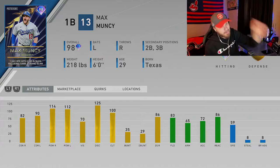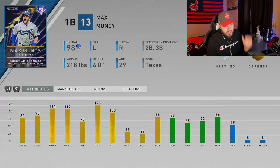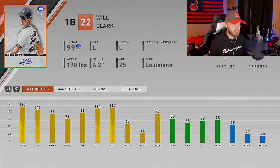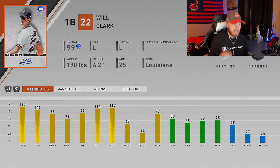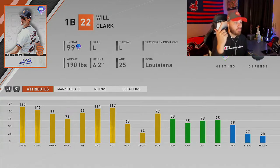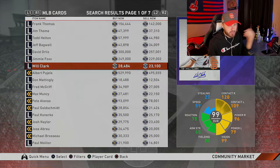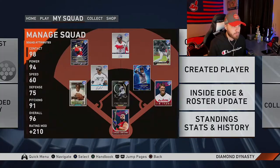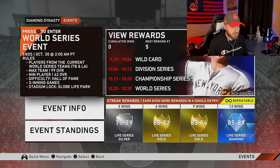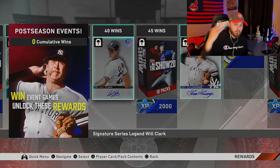Max Muncie is an awesome swing and an awesome player — but I really hope the Dodgers don't win the World Series. He's number three on our list. Number four is Will Clark. I know some of you might be thinking 'Will Clark?' but I used this card and loved it — he absolutely carried for me in a Battle Royale run. He was the first dude who popped into my mind when I thought about first base for this video. He's pretty cheap at 23,000 stubs, and you can actually get him for free by playing Events.